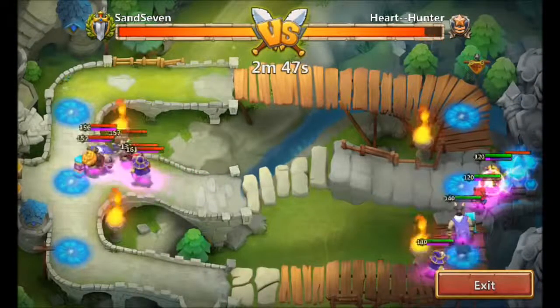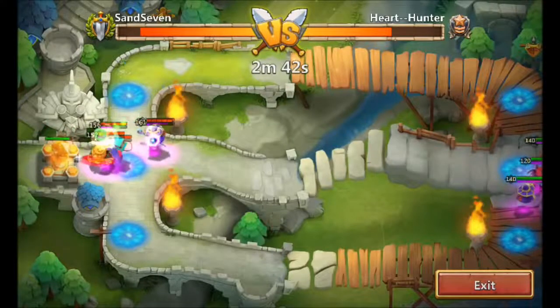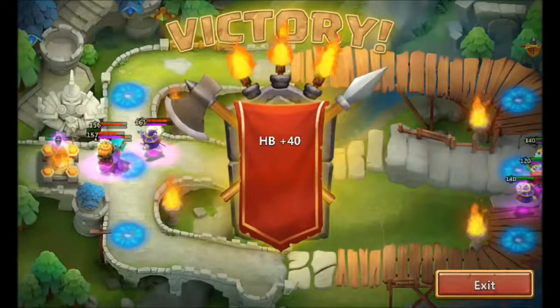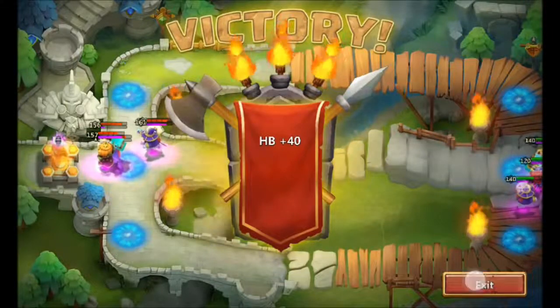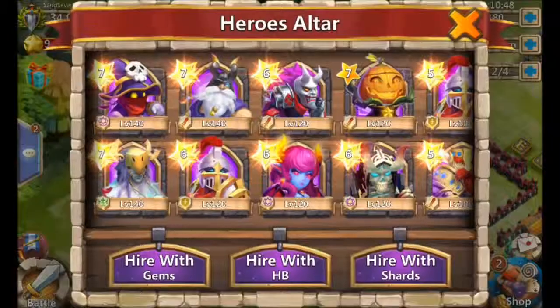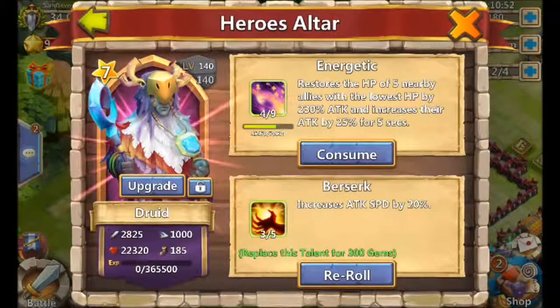His rank appears to be Sir — below Lord — so I have a huge advantage. He has great talents and more levels on me, but I absolutely own him in a DPS contest. I have a pretty good DPS squad and I've changed some talents. I'm going to head into the altar quickly to show what I'm working with, since some things have changed.